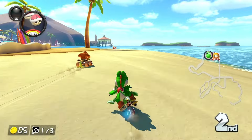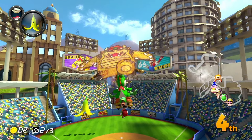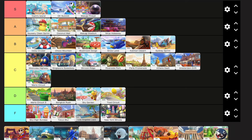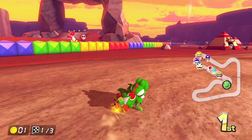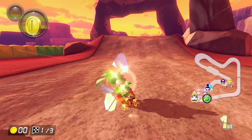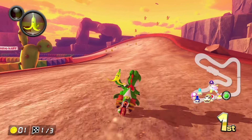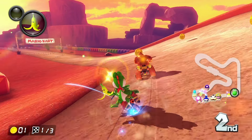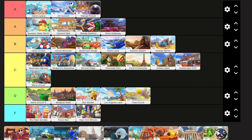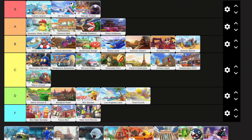Los Angeles Laps is one of the worst tour tracks. It's not on the level of New York or Tokyo because at least you can fly through Dodger Stadium, but this track is really ugly, so I'm going to put it in low D tier. Sunset Wilds is an absolutely beautiful track, especially right after we just looked at Los Angeles Laps. I heard somewhere that the sun actually sets in the original, but it being perpetually golden hour is just fine by me. I'm going to put it in B tier — it's a basic track but it's great to look at.